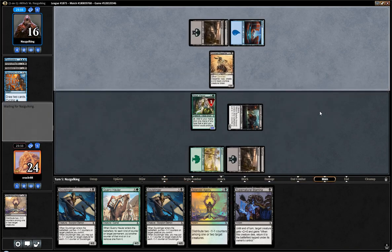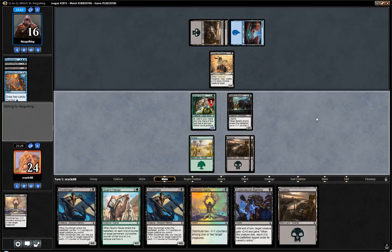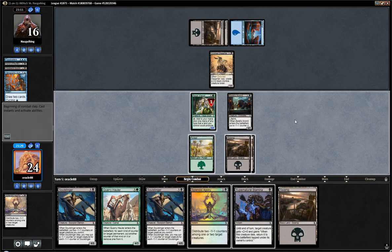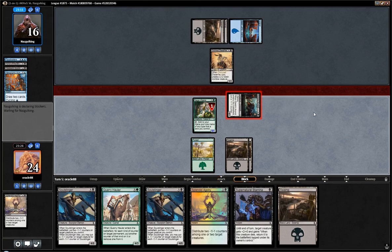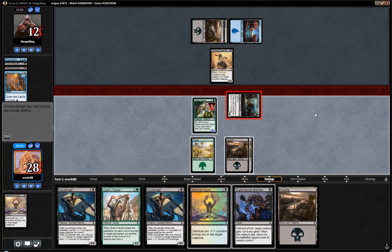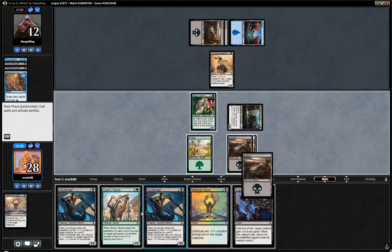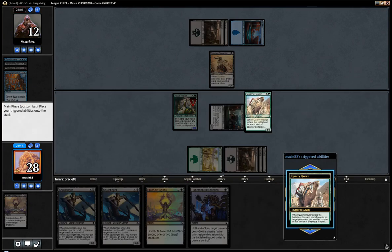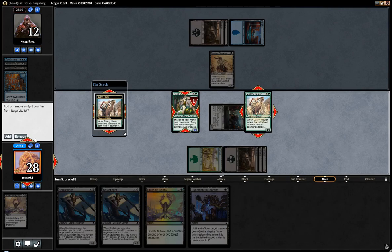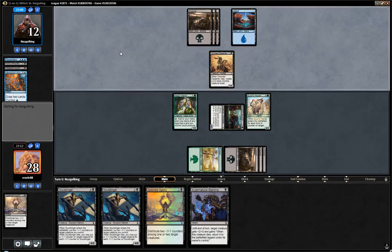They can chump block here, I guess. I'm not gonna attack with Vitalist because I want to keep Supernatural Stamina available. We'll probably just drop a camel and remove a counter. Oh, they took the damage — interesting. I was not expecting that. Let's remove, let's not add. So they have a plan; their plan might just be to chump block later.